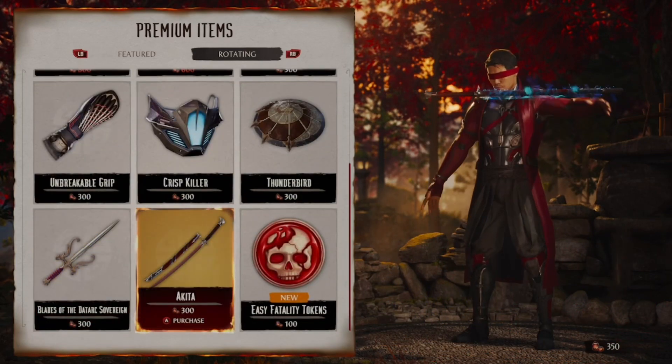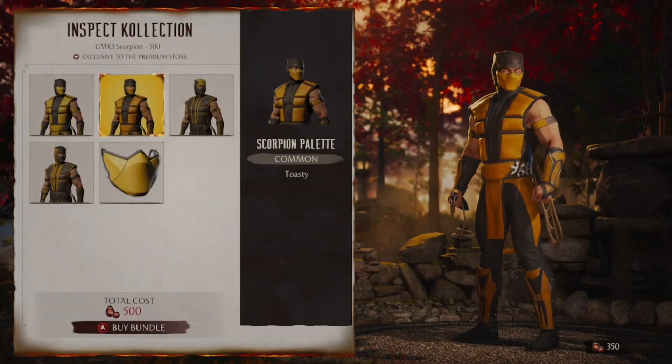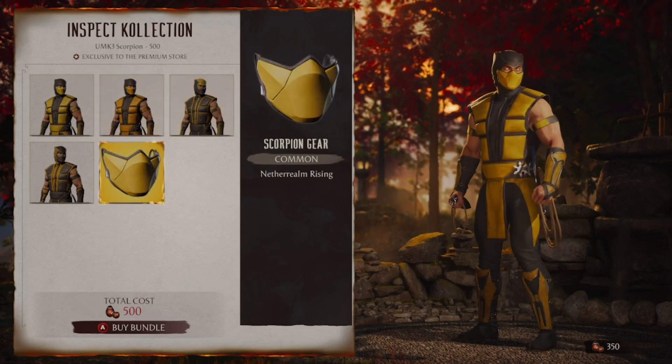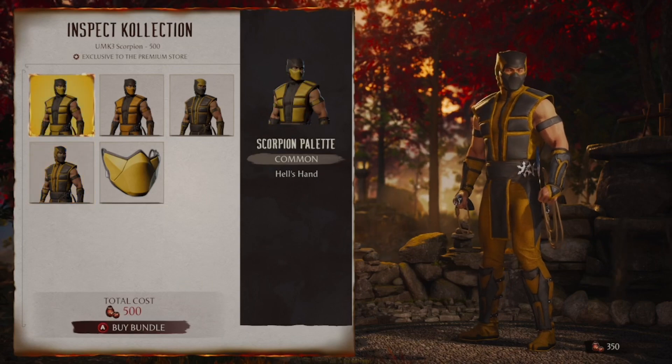You have a new sword for Kenshi and the fatalities, but obviously the big pull here is the Ultimate Mortal Kombat 3 Scorpion skin. Look how good it looks — the shaders and color schemes. I really like the black with the yellow.